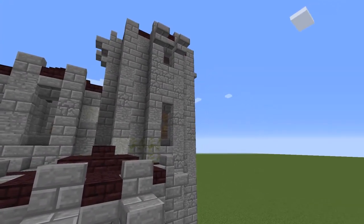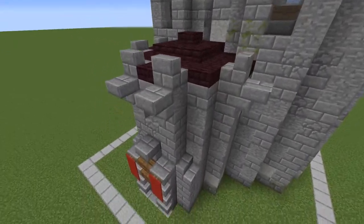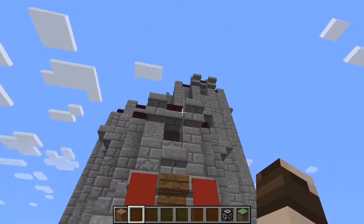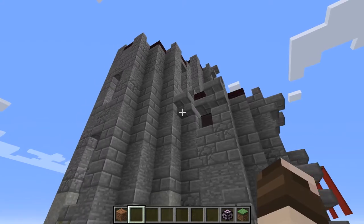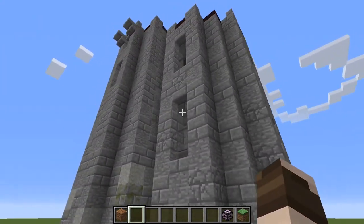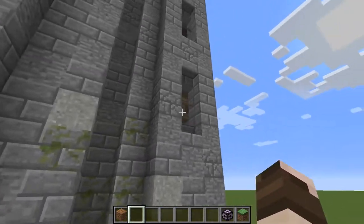So this place has proper windows, it has roofs and stuff like that — we're going to talk about that in a little bit. But first, let's take a tour of the keep. It basically consists of three circular structures. There's one here, which is 9 in diameter.